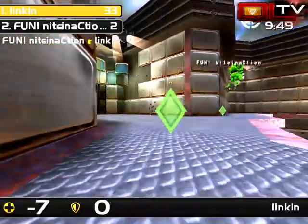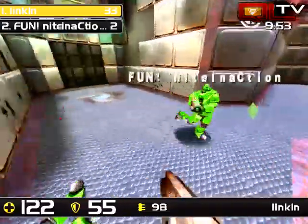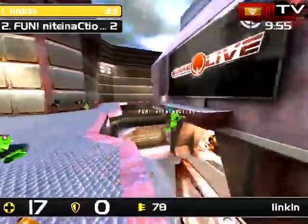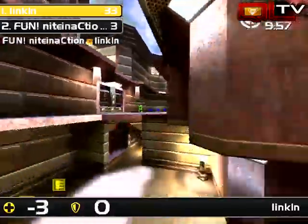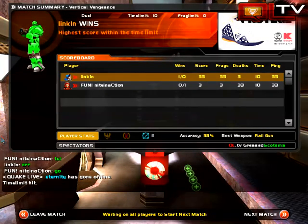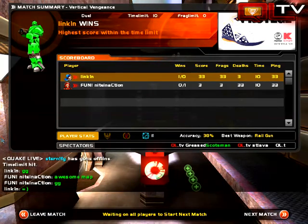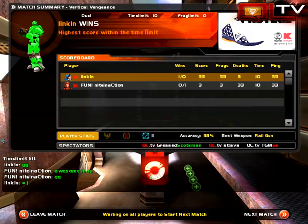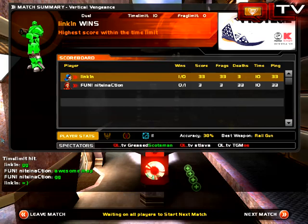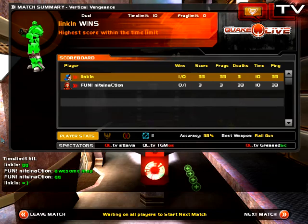Lincoln really, really looks strong on this map. Alright, so we're going to wind this down. Ten seconds left to go. Lincoln, definitely the winner here. But Knight, showing that he can get himself the same amount of frags divided by 11.